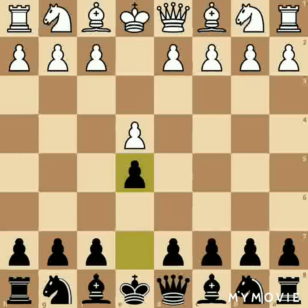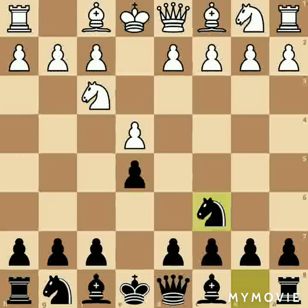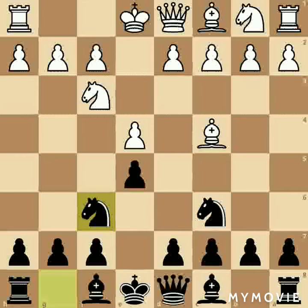e4, e5 — King's Pawn game. Nf3, Nc6, Bishop c4 — Italian game. Nf6 — Two Knights Defense.